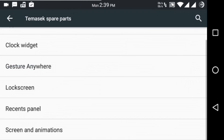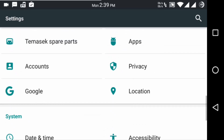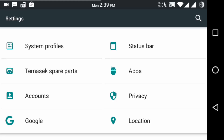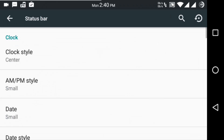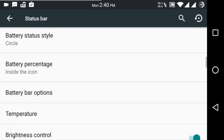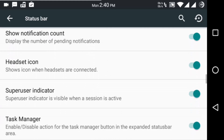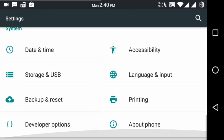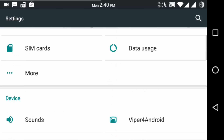You can even change the animations of the screen moving back and front in applications. There are also status bar customizations: clock style, clock color changing, battery style, temperature, brightness control, and traffic bar. Even the superuser indicator with the task manager. Here are the developer options available as well.